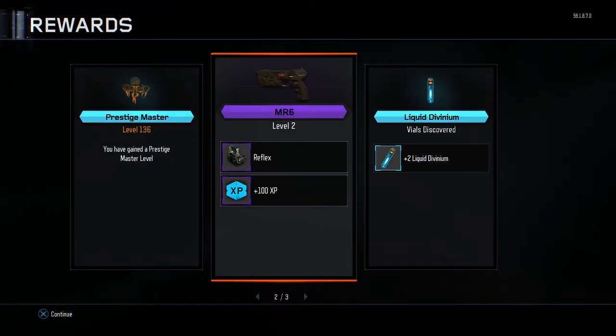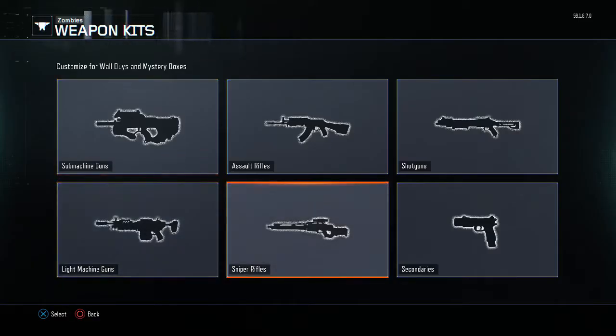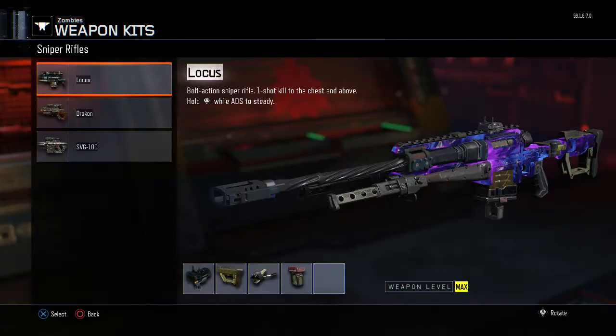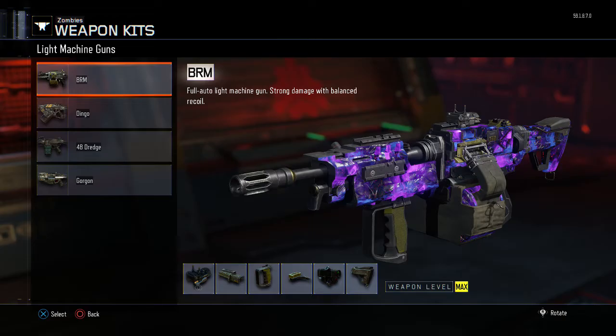What's odd about it — and I don't know if Treyarch did this on purpose — it says Reflex Sight for 100 experience, but it's nowhere to be found. I've checked all the weapon categories: secondaries, snipers — it's not in any of them, which is where it's supposed to be.